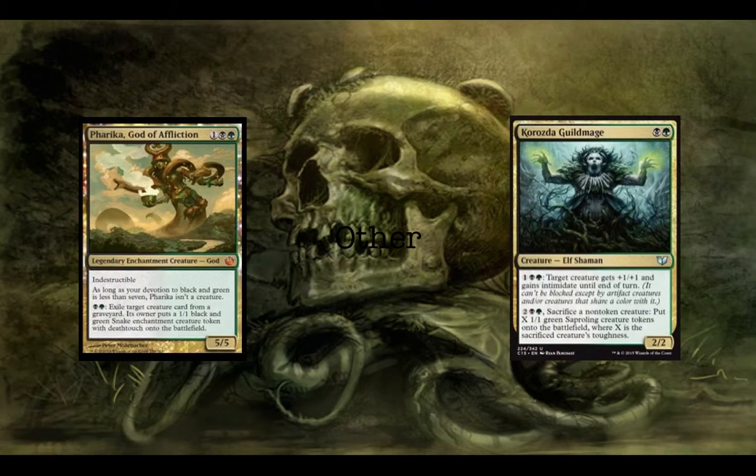Next up we have our other notable cards. Pharika, God of Affliction — I personally think this is probably one of the worst gods, but at 3 mana you get a 5/5 Indestructible, and the Devotion clause isn't going to be relevant that often in a guild-restricted deck. You can pay a black and a green to exile a creature from a graveyard, and its owner puts a 1/1 green and black Snake enchantment creature with deathtouch onto the battlefield — so anytime we do this, we'll be the ones getting a creature, but you can also exile pesky creatures from opponents' graveyards. And then Gorse Daw Guildmage allows you to sacrifice a non-token creature to put X 1/1s into play where X is the sacrificed creature's toughness, which is especially good because we have Dredge creatures we can just get back anyway.